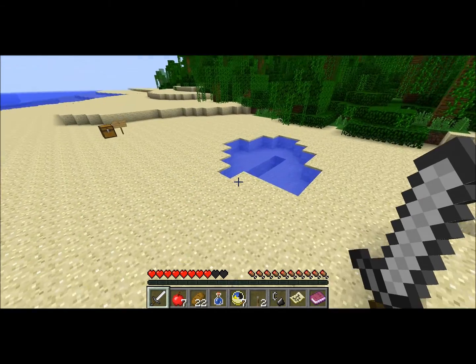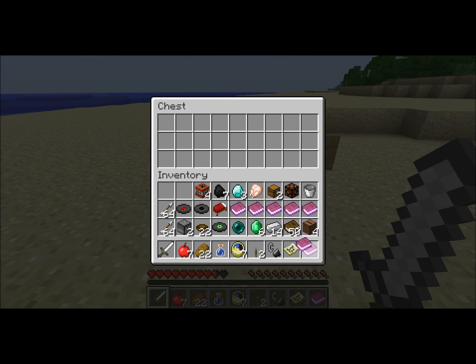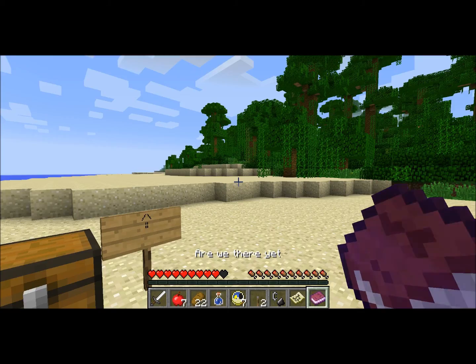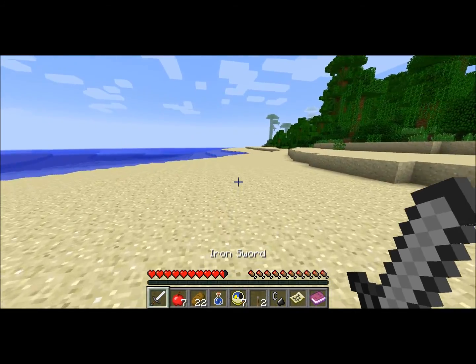To this chest right over here. Are we there yet? Okay, another book. Just exactly how long are we going to walk? You ask Indiana. As long as we have to — there must be somebody on this island, maybe even a city. Objective: keep walking. Well, alright, that's exciting.